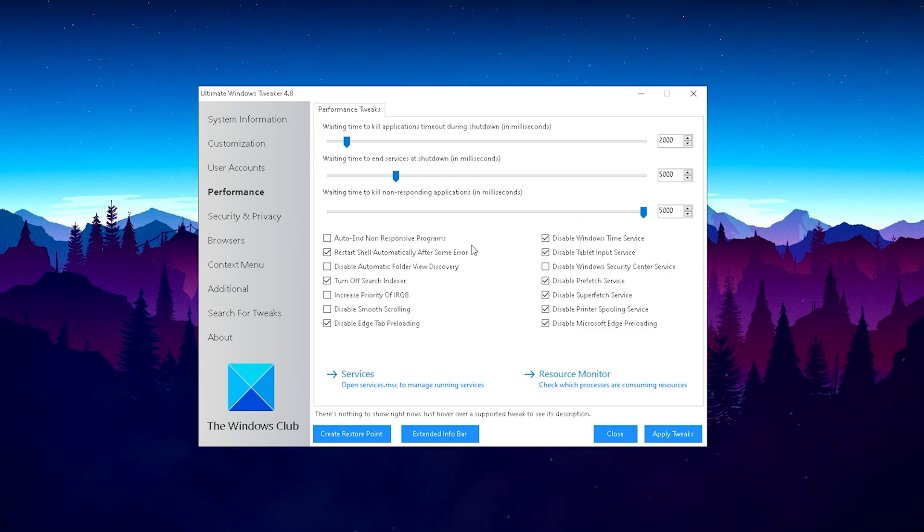Since we just want to go for maximum FPS, just copy everything here one by one. On the left side, also check Turn Off Search Indexer — that's super important. Also disable Edge tab reloading, also super important. Microsoft Edge, no one really uses that on Windows 10. And if you're unsure about changing everything, you can also create a restore point before you apply this. But trust me, this is all super safe and it's just going to free up memory, system power, and CPU power to boost your FPS in Fortnite.